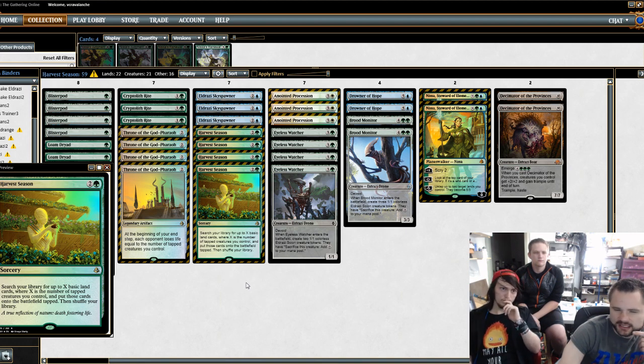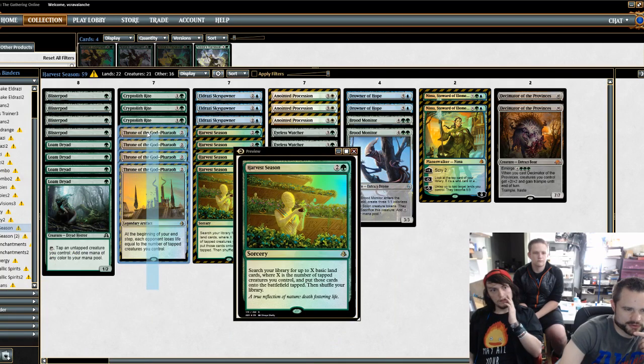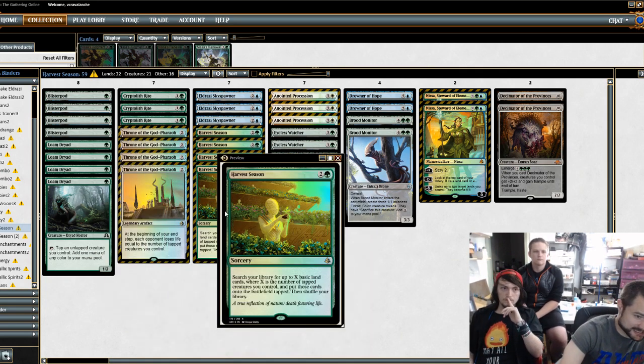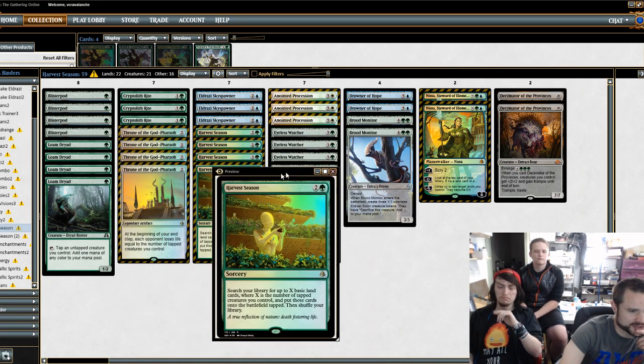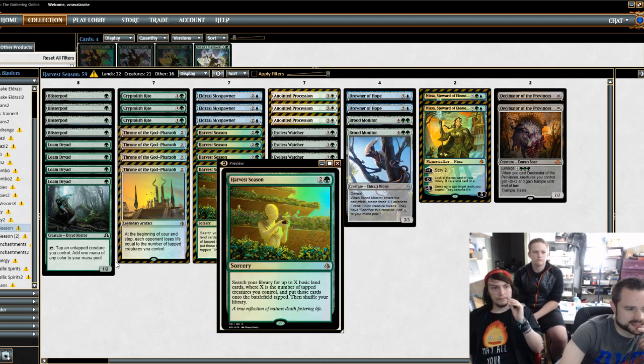We'll keep you updated with Kenyon's deck as time goes on if he decides to play it again. I'll be brewing with Throne of the God-Pharaoh and Cryptolith Rite in another shell — I still think with Zombies there are some pretty insane things you can do with that combo. Anyway, we'll get on to Talmadge's deck.